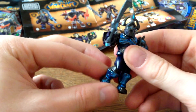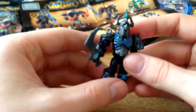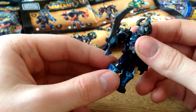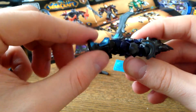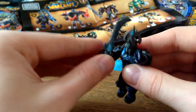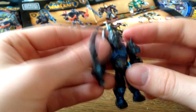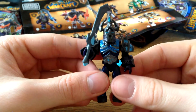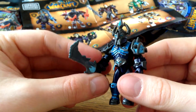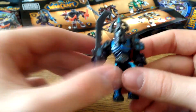I'm really impressed by the articulation of these figures because I have some old Mega Bloks figures and they were more like Lego — you couldn't move their legs or anything. But you can see he has articulation in the legs and even in the arms, so you can move them like this. And even the head — you can move it up and down. That's cool. This reminds me of Lich King actually. I know it's not Lich King, but the colors and the spiky shoulders and even the helmet remind me of the Lich King.